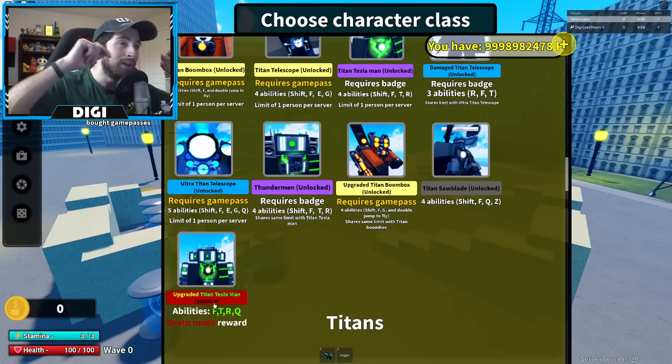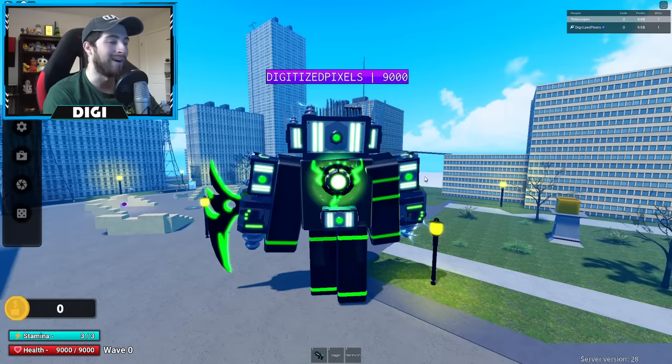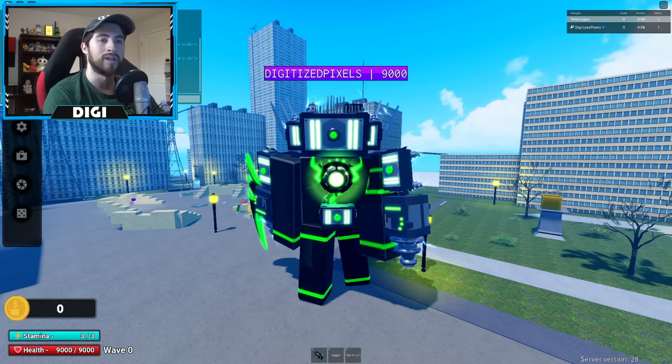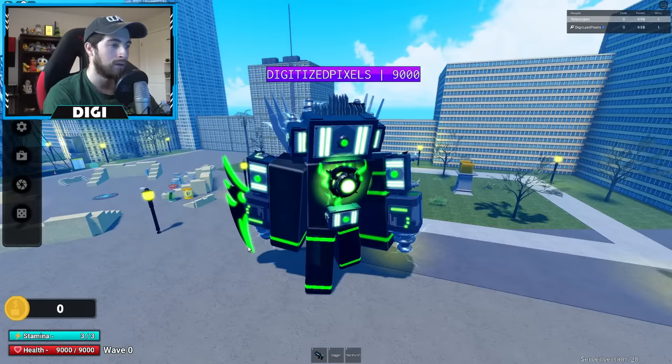We've got the bag and it costs 30,000 PP — that's mega PP. Take my PP and let's check him out. I've missed this character! Our abilities are F, T, R, Q, and G — two ability modes total, abilities will be different for each mode. The Shift button is what switches modes.